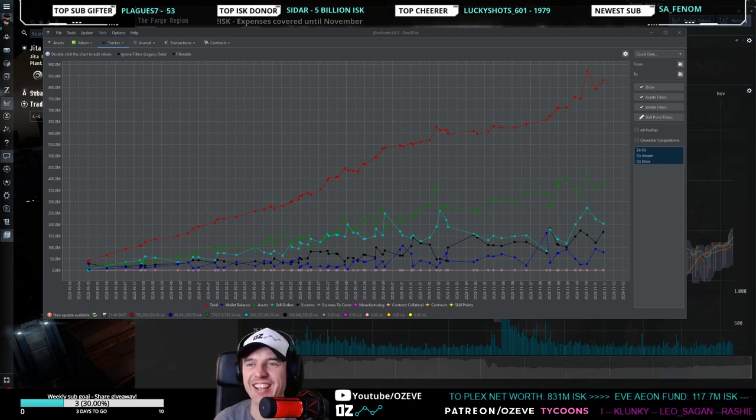This graph in the background is an application called Jeep Assets. We had a huge spike yesterday because I started trading in needlejack filaments just before they started to explode, giving a significant increase from 750 million to 870 million over a few hours. It has since dropped back down as prices fell, but we're still doing quite well at about 830 million.